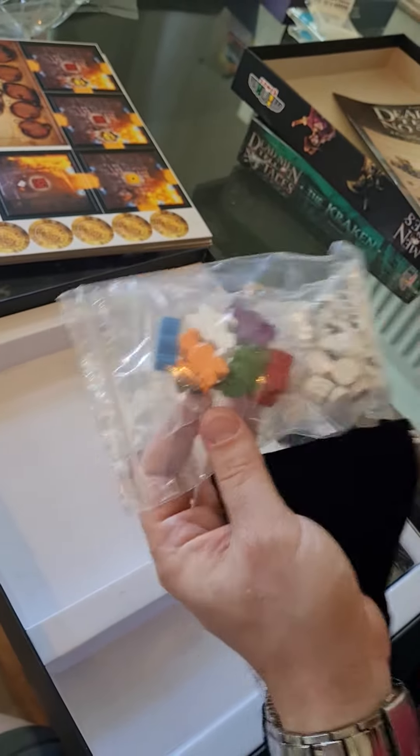Some player aids maybe, and some swords and weapons and things. And then dice numbers and other stuff. I'll need to learn the rules to figure out what all these are for. That's everything in the box for Dead Men Tell No Tales.